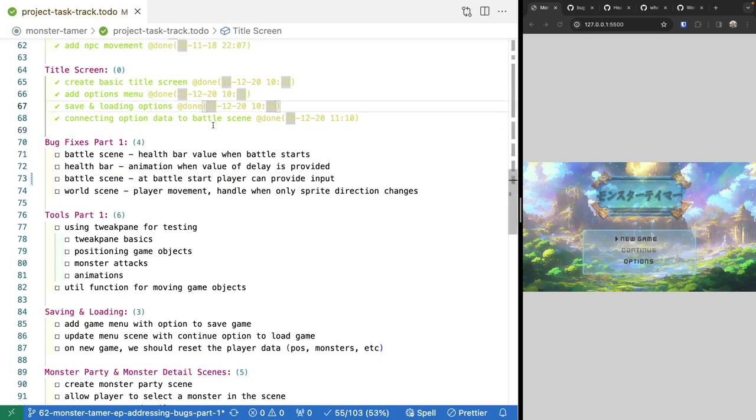Now that we've wrapped up our initial implementation of our title and options scene, and connected all of this to our data manager and various classes, before we move on to our next section of tools, we're going to take a quick break and address some bugs discovered while testing the code. We have four different bugs we're going to look at and get code implemented to fix.